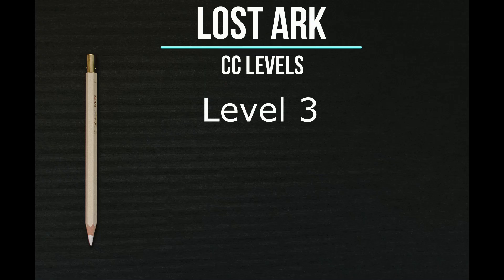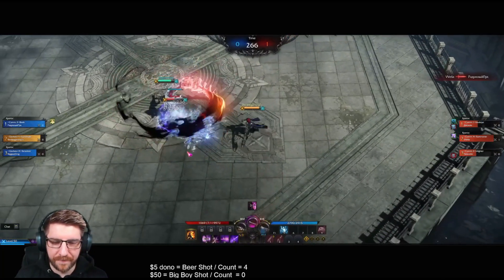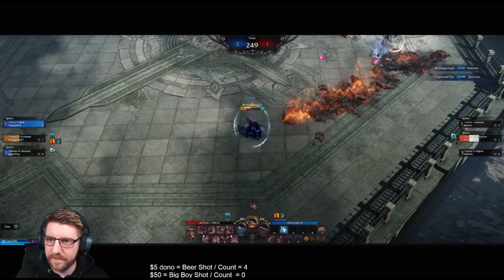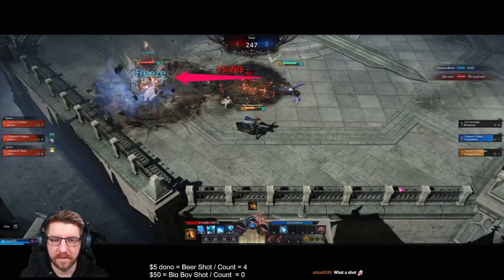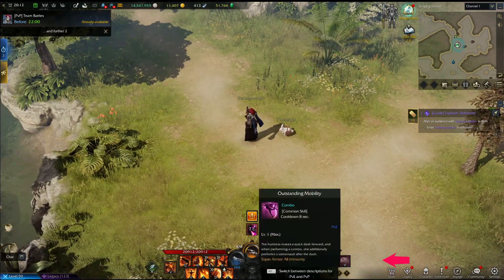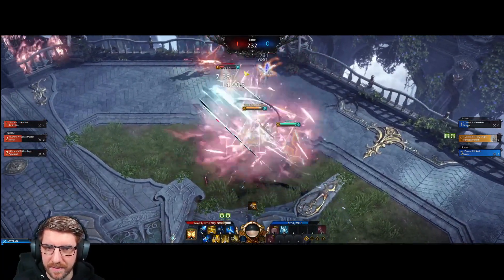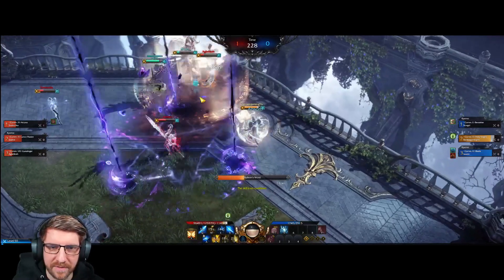Lastly, you have Level 3 which is Hard CC. Hard CC comes in many different forms such as Freeze, Stun, Paralysis, Electroshock and even more. This will CC someone even if they're using Tier 2 Super Armor. To counter this, there are only a few things you can do. Your Ultimate has all-immunity Super Armor, and so does your Spacebar Dash. Outside of this, the Bard has a Team CC Immunity and the Warlord also has a self all-immunity buff. But to keep it general, that's how you counter them.